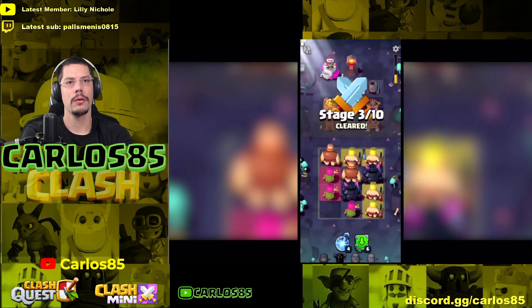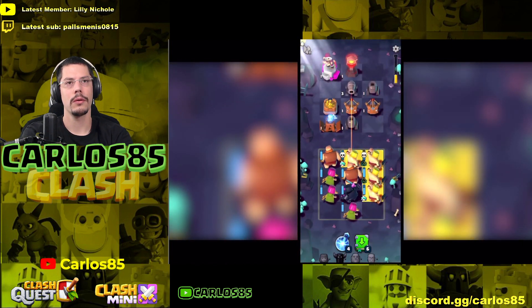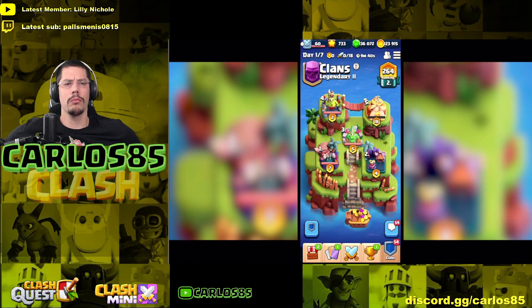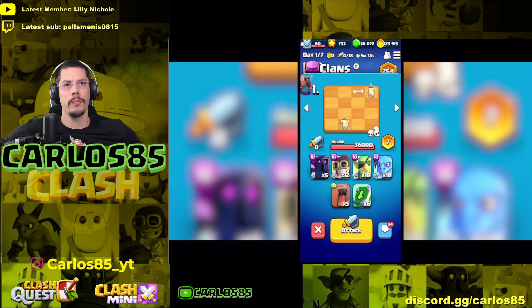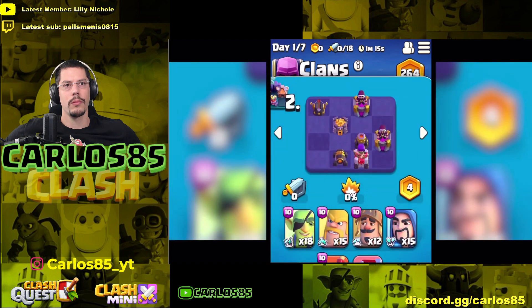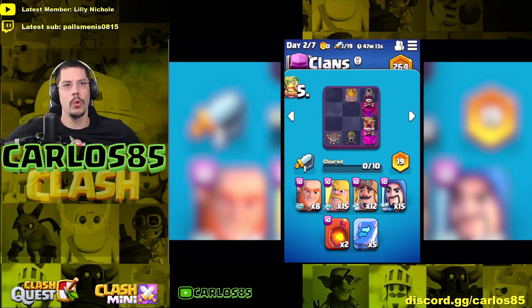The league lasts seven days and each clan member is allotted a single attack per league day. One attack per day — that sounds a little less, but maybe they'll increase that. The map has several stages, and there are three different kinds: single stage, dungeon, and boss challenges.